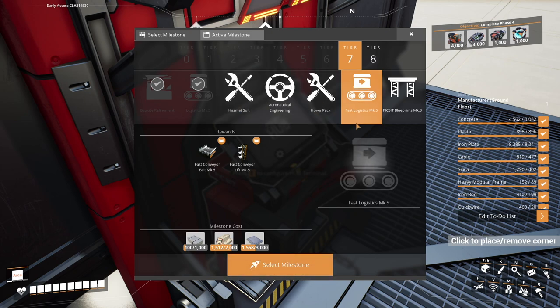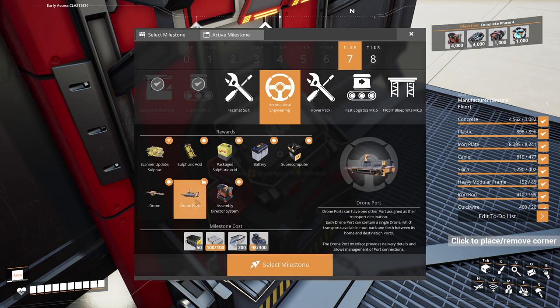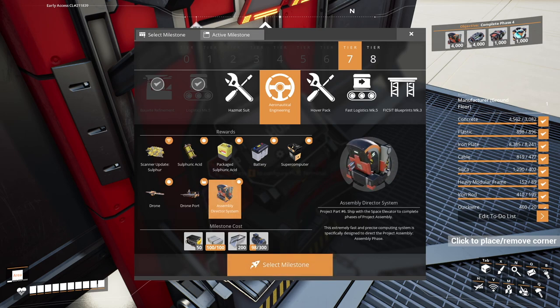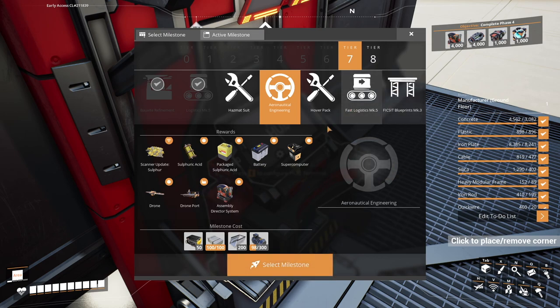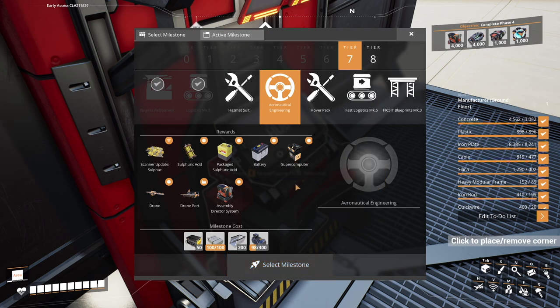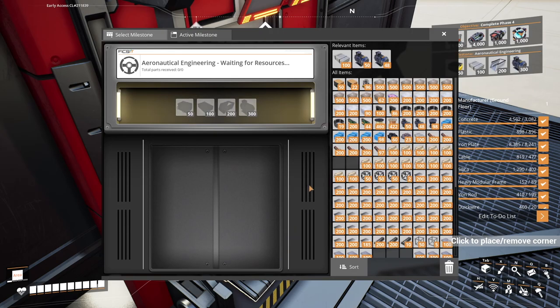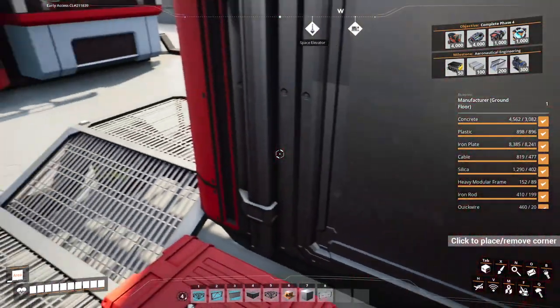Now that we've unlocked Logistics Mark V, we've got fast Logistics Mark V, which as you can see is 10 times the resources, so we'll come back and do that a bit later. Aeronautical engineering is going to be our next milestone. It will give us drones, which we don't really use, but we definitely need the assembly director system and the supercomputer for later unlocks. We'll select that one, but we need to make these radio control units — we haven't built something for that yet. So that's what we're going to be doing today.